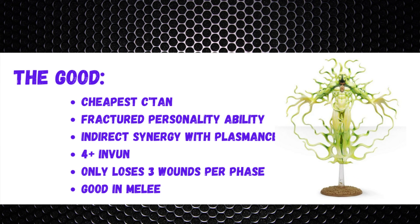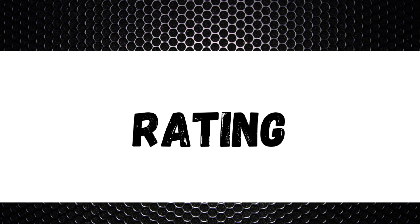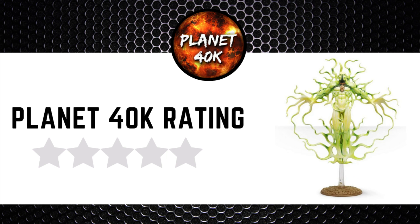To summarize: the good points are that it's a cheap way to get a C'tan Shard in your list, Fractured Personality adds flexibility, there's indirect synergy with a Plasmancer, he has a 4+ invulnerable save and only loses 3 wounds per phase, and he's not bad in melee. The downsides: he's still a pricey model and getting your points back is risky; no ranged weapons like the Void Dragon; only one C'tan power base, upgradeable to two but at the cost of a Fractured Personality slot; and the other C'tan Shards are generally a better investment. For today's rating, I'm giving the Transcendent C'tan a Planet 40K rating of 2.5 out of 5.